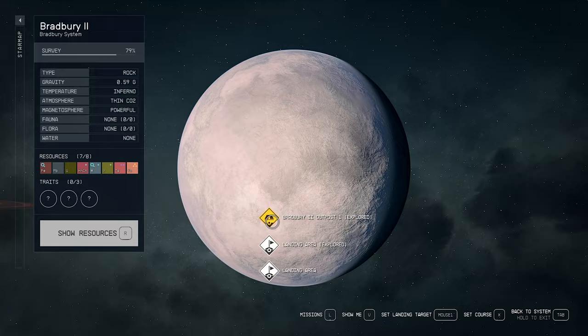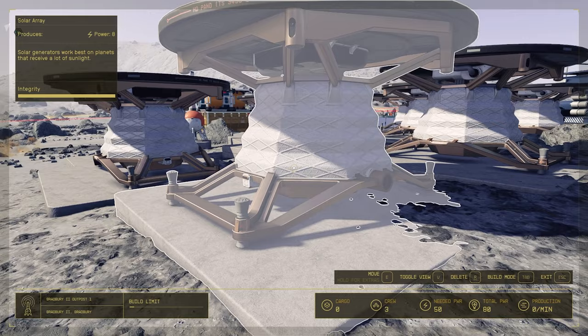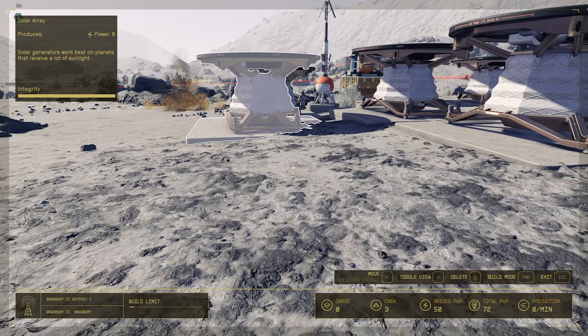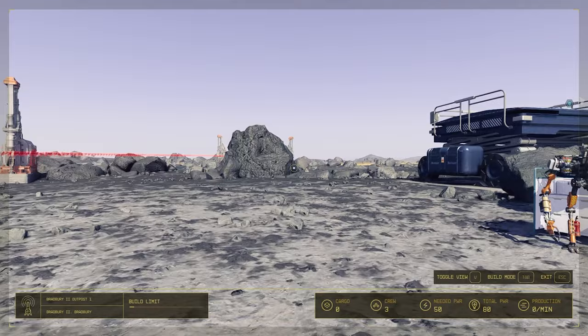At your outpost, if you delete any structure you've built, you get 100% of the resources back. So don't worry about misplacing something — you can always tear it down and get everything back. Also, you can randomly get attacked by pirates while at your outpost, so stay alert.